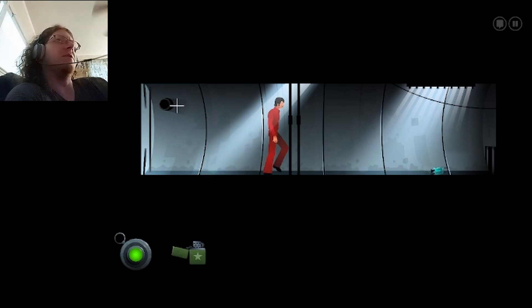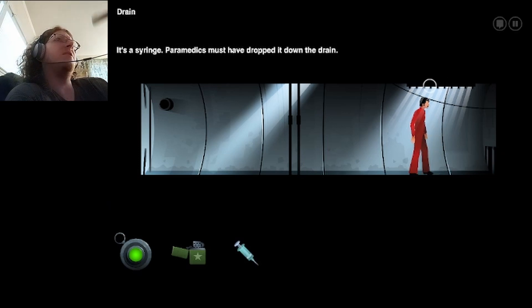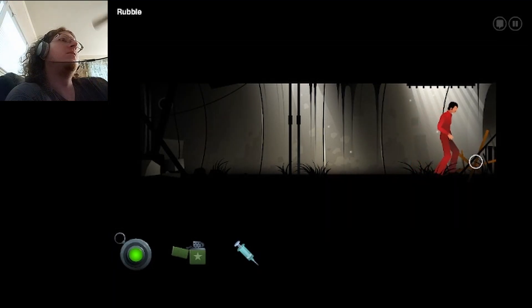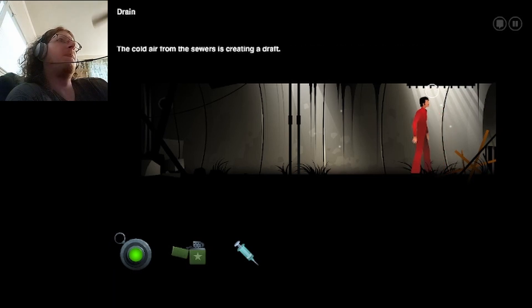Why is there a mysterious syringe down here? It's a syringe — paramedics must have dropped it down the drain. Speaking of the drain, I can see the hospital through the grill. It must be right in front of the entrance. More rubble. Bunch of wooden beams — must have been left by a hobo who never finished his fort. Sewers is creating a draft.